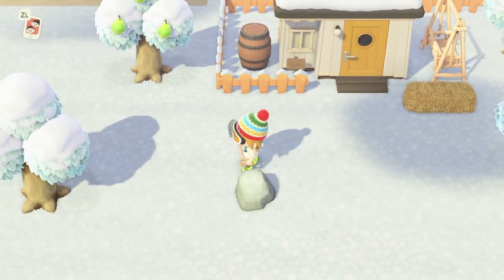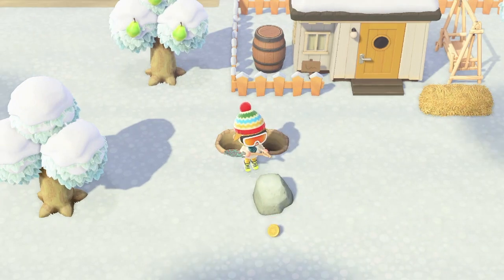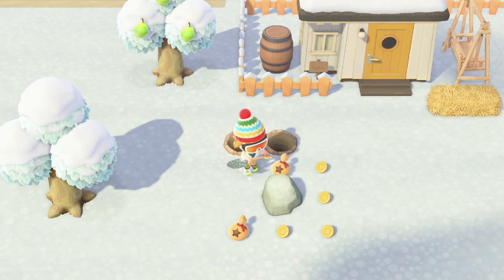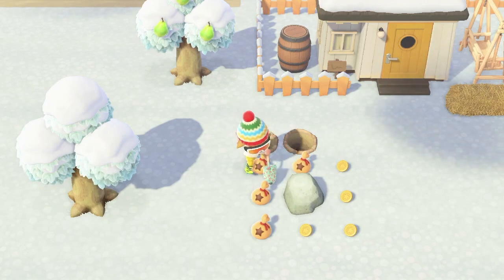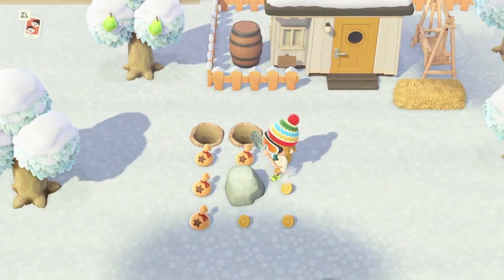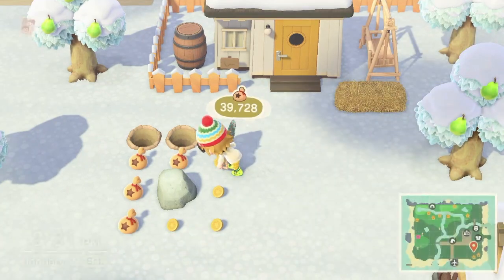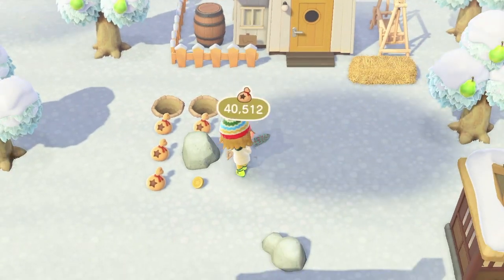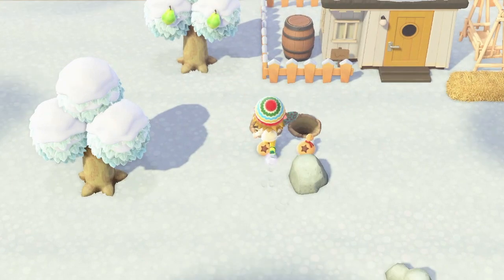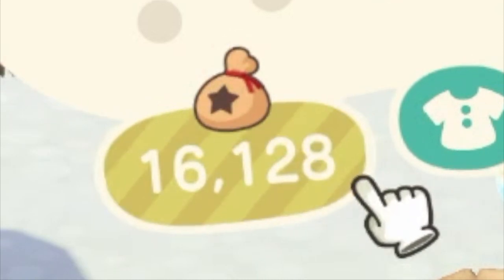Number six: the money rock method. All the rocks on your island provide materials like clay and ores when you strike them, but there is one special rock each day that will give you bells — up to 16,000 bells. The location of this rock is random and changes daily. You must be fast, but there's an easy trick: just dig a couple holes around your character so you don't get pushed away when striking the rock, giving you enough time to collect all 16,000 bells.